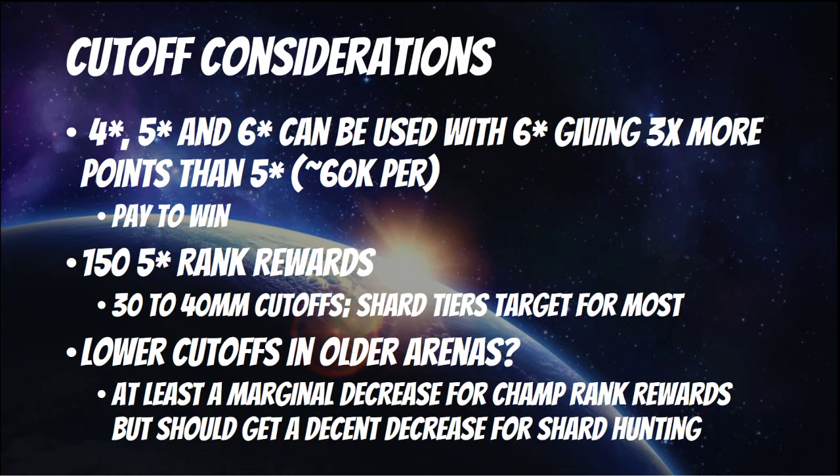What will be more attainable for most players — especially intermediate and middle-level and up — will be the shard tiers. There's some decent reward there, like 2,000 5-star shards for the 11% to 30% tier, and the 31%+ tier gets like 1,000 5-star shards. There's even some 6-star shards included as well. I think that's a place a lot more folks can go after rather than chasing that top 150 — what I'd call the whale milkers tier.